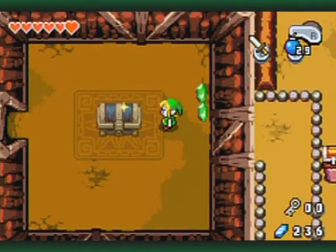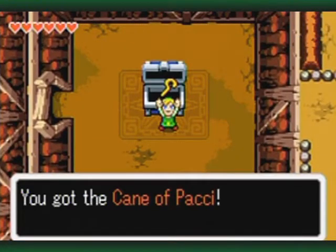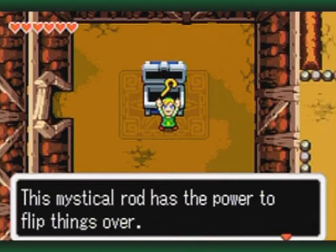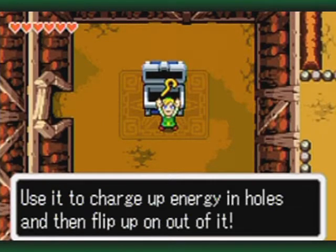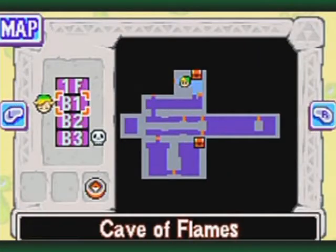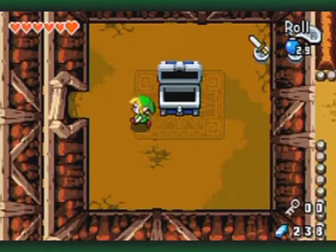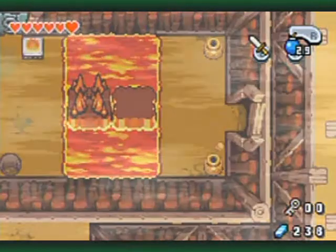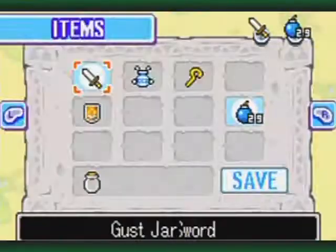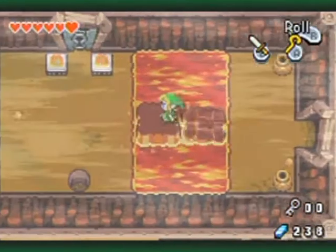In here we get the Cane of Pocky! And this has the power to flip things over. I still don't have the map, but now I have more access to stuff. You can now flip stuff over like that! And remember those holes that we've seen all along the pathways?